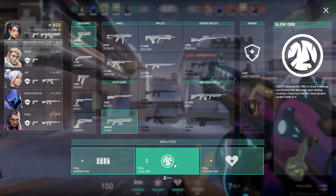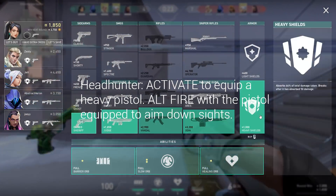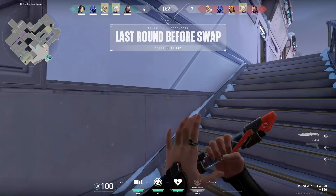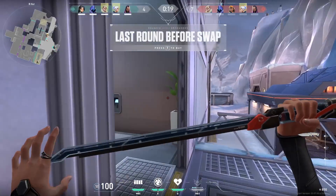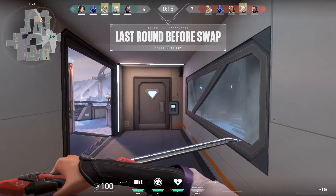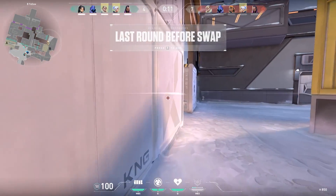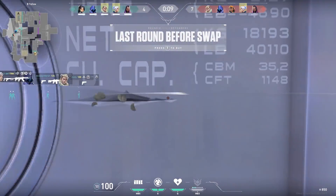We are going to break down Chamber's abilities again and lightly explain them. Sorry to let you duelists out there know, Chamber is a sentinel. So there will be no zipping across the map or leer orbs or anything like that. And Chamber may very well be the most powerful sentinel in the game. I would argue that once the pros and the higher ranked people get their hands on Chamber, this character will be absolutely busted, but only time will tell.